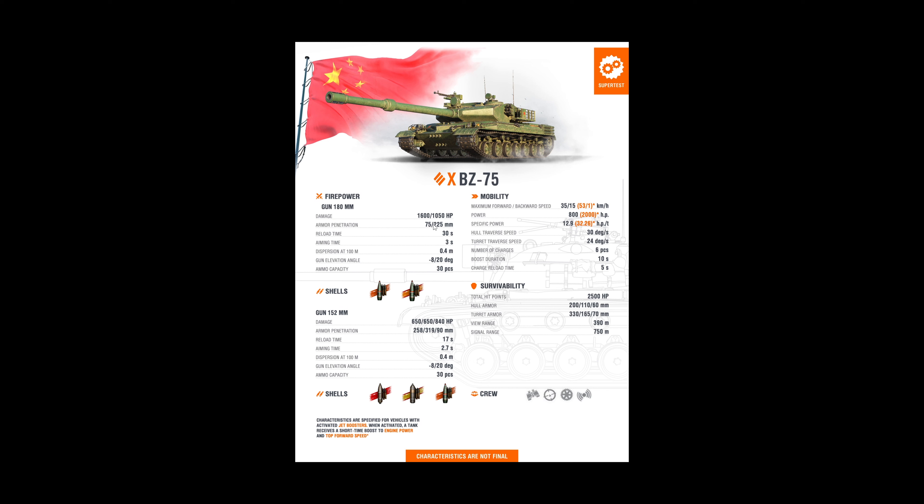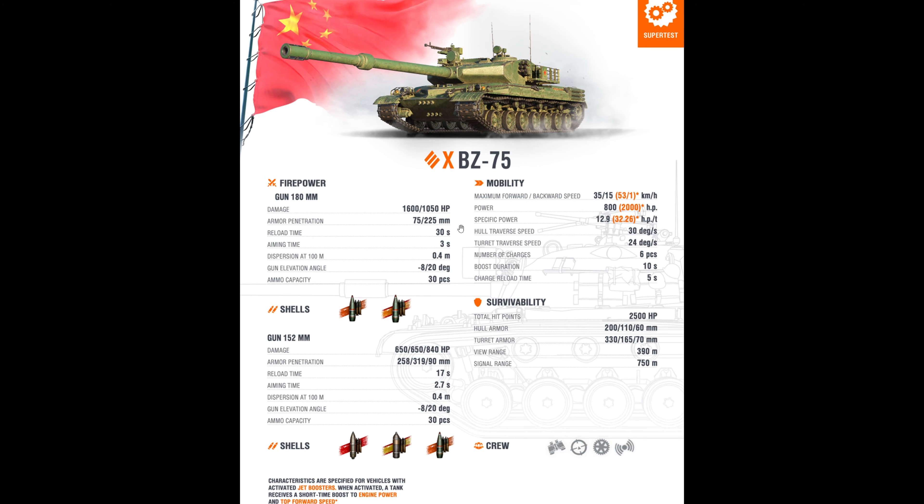It can pen 75 millimeters which is not great, but for something like the Waffenträger Panzer 4 or the Grille 15 it's practically dead. 225 pen for gold high explosive, only 1000 alpha, and you take about 30 seconds to reload. That's quite a while. 3 seconds of aim time and 0.4 accuracy is not half bad for a high explosive derp gun on a heavy tank. It's a close range fighting vehicle with 8 degrees of gun depression and 20 degrees of elevation.